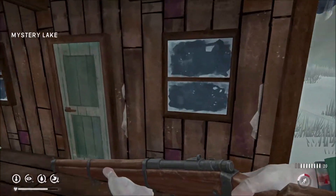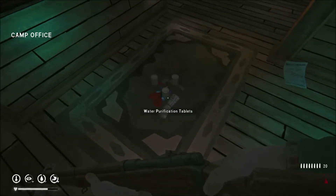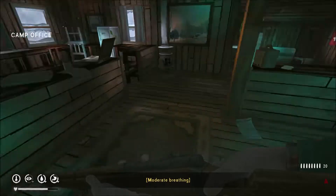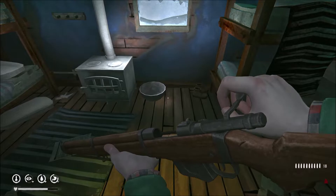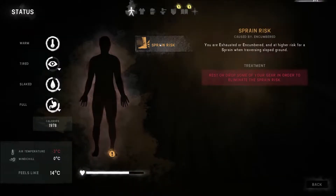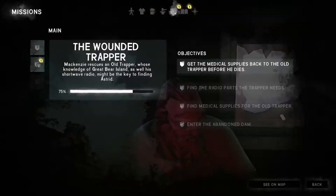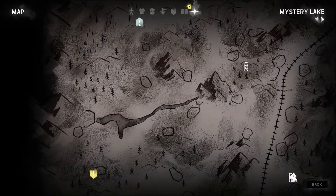We'll get in here, get all bundled up and fixed up. We're too tired to go any further anyway. See, everything I left in here before is still there. Let's take that one just in case I need to make a fire. All right let's see what kind of damage we have — oh look at that, we lucked out! It's going to tell us to go back and find the cache in the clear cut in Mystery Lake.